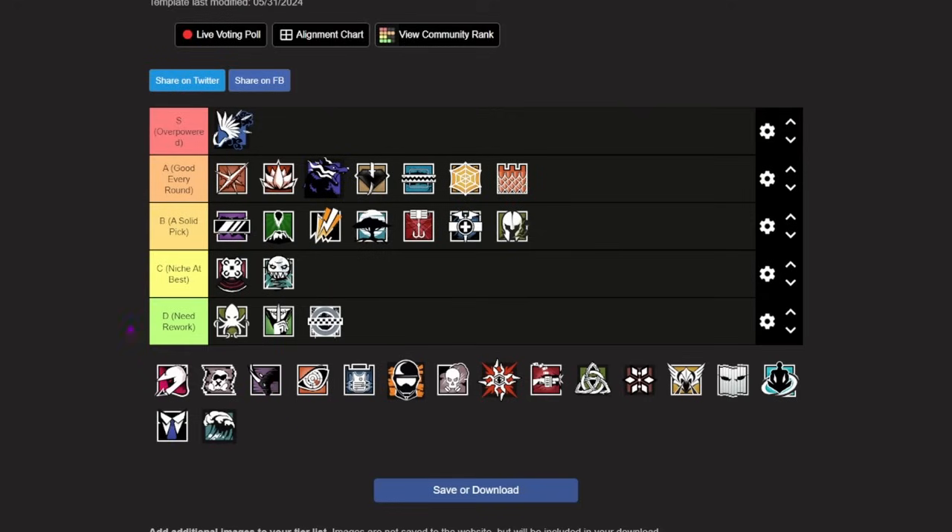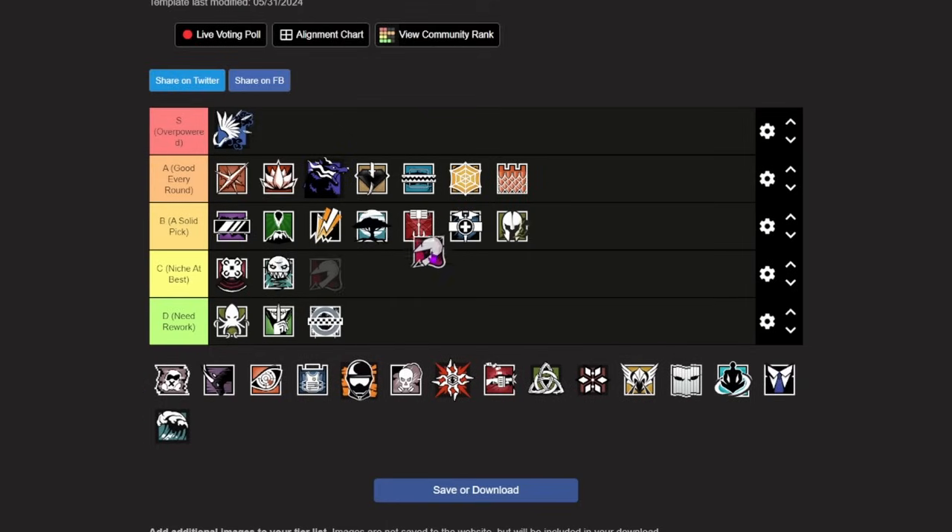The next operator we're going to be ranking is Mozzie and he's going to be going in the middle of B tier. Mozzie is just a pretty average operator all around. He has pretty average weapons, access to the nitro cell as a secondary gadget option, and he brings three pests to the table which can deny three drones from the attacking team. When the attacker's drones drive into them, it does switch them to your side meaning you can use them as cameras for your team. Overall Mozzie's kit is just solid for roaming, but he's definitely not an operator you need to be picking all the time because there are much better operators in the game.